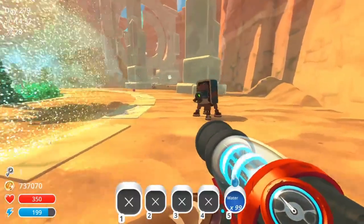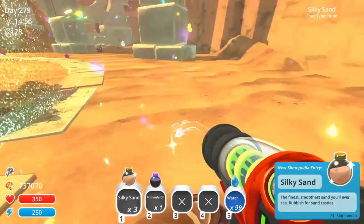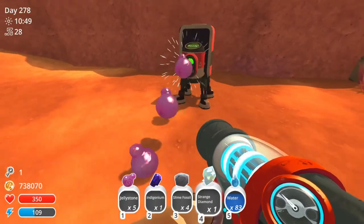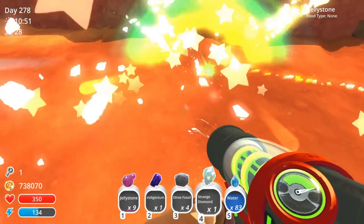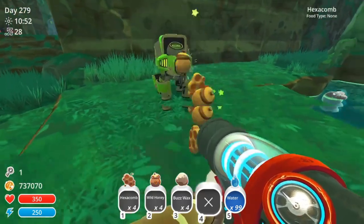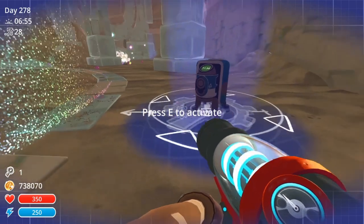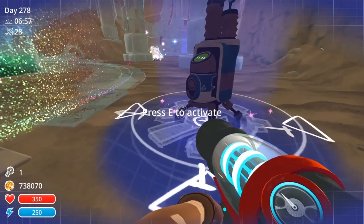Each extractor can find exclusive resources if used in the correct zone. Pumps can find a special resource in the dry reef. Drills can find a special resource in the indigo quarry. Prairies can find a special resource in the moss blanket. All extractors can find special resources in the glass desert.